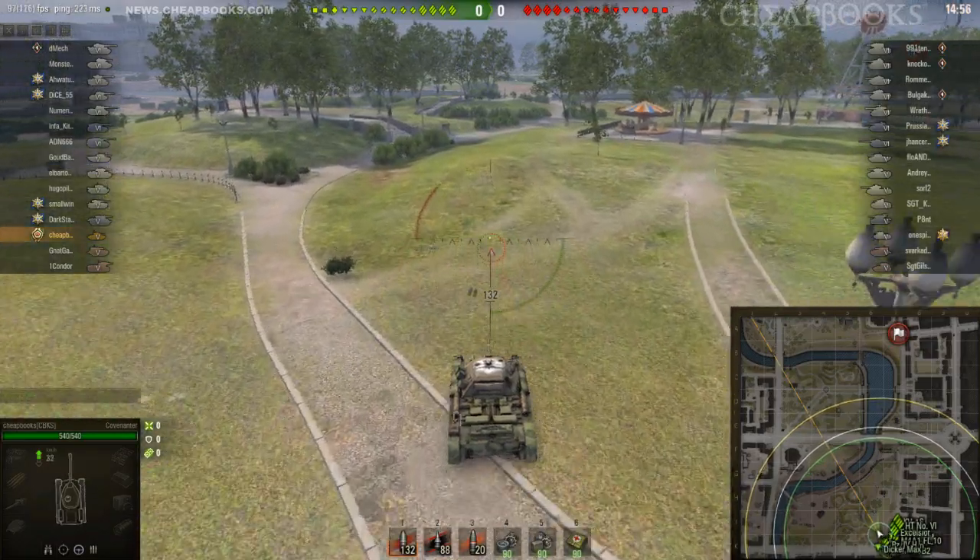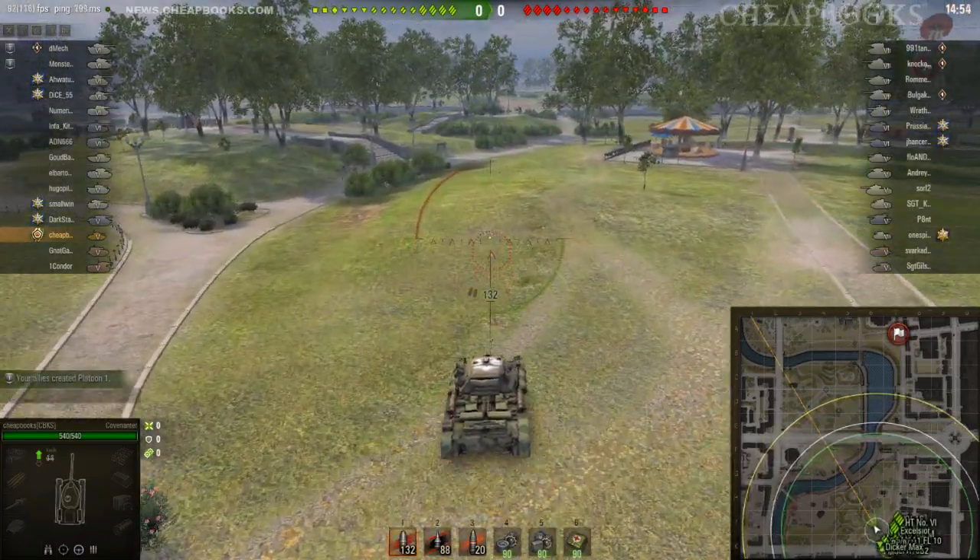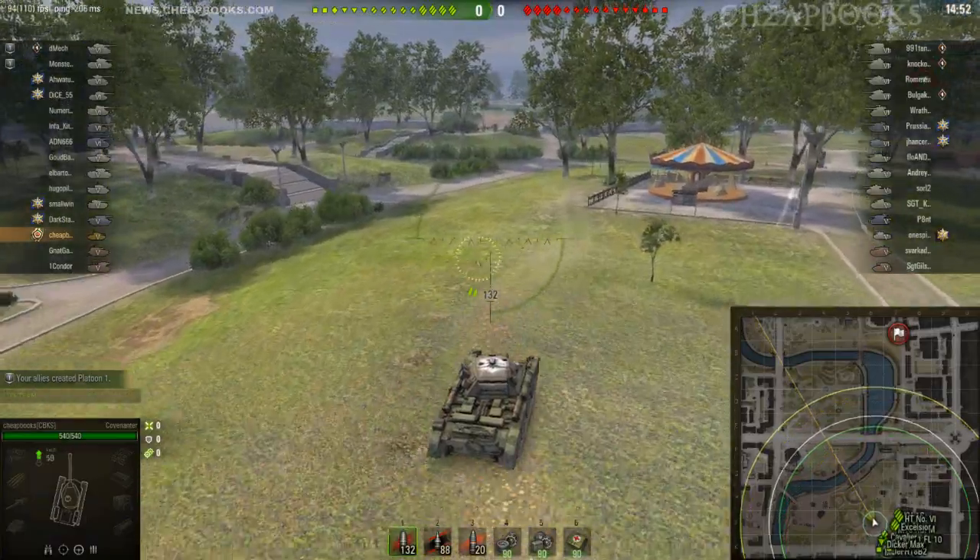Hey, hey, hey, this is the Covenanter. This is a British tier 5 medium tank, and the map is Minsk.